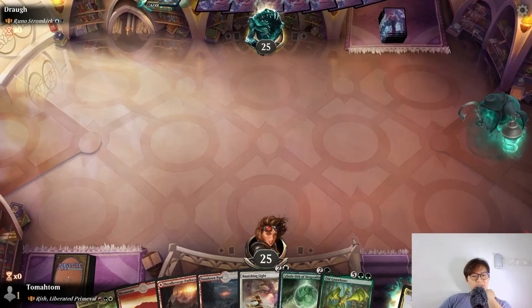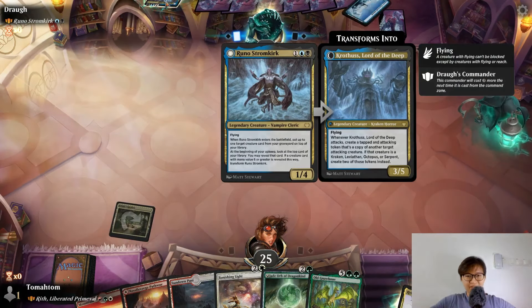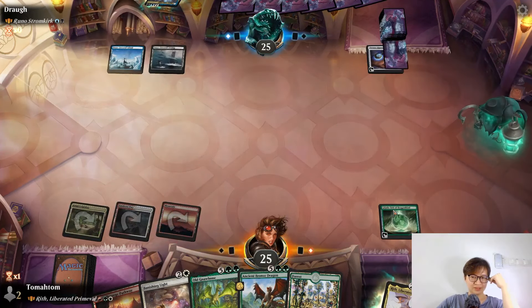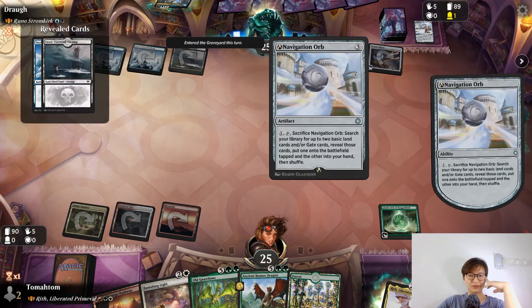Up against Runo Stromkirk — have fun! Okay, I can cast all the powerful dragons, hopefully. Arcane Signet — let's cast our own version of Arcane Signet. This is powerful, giving my dragon hexproof. Opponent is also slowly doing things. Four mana search for two basic lands, put one into play and the other into hand — so it's a four mana Cultivate.